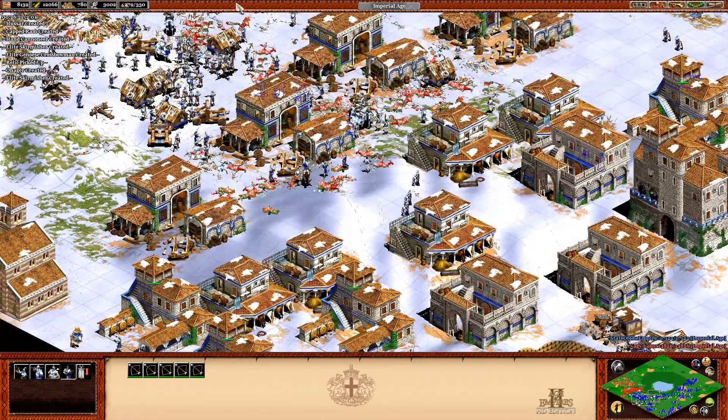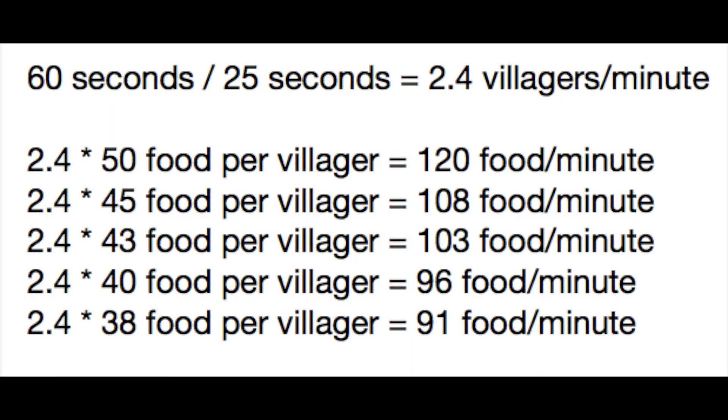Really, really well. Indian villagers cost 45 food in the Dark Age, 43 food in the Feudal Age, 40 food in the Castle Age, and 38 food in the Imperial Age. If we do the math, this means instead of 120 food per minute, Indian villagers require 108, 103, 96, and 91 food per minute as you advance through the ages.